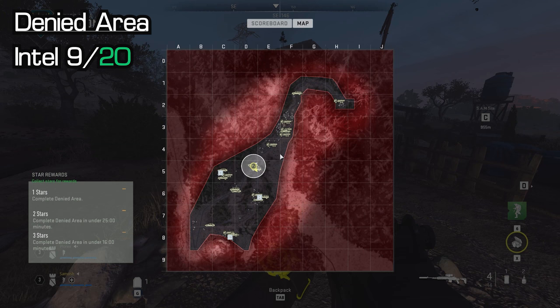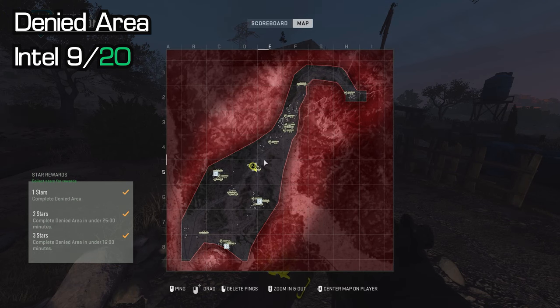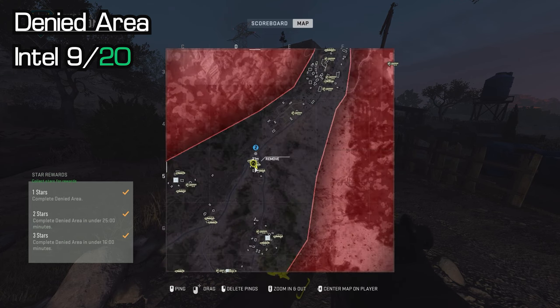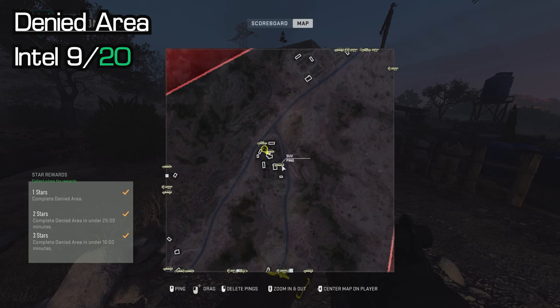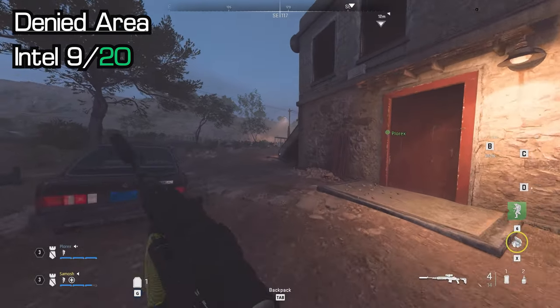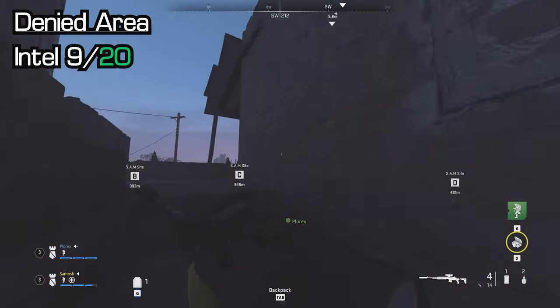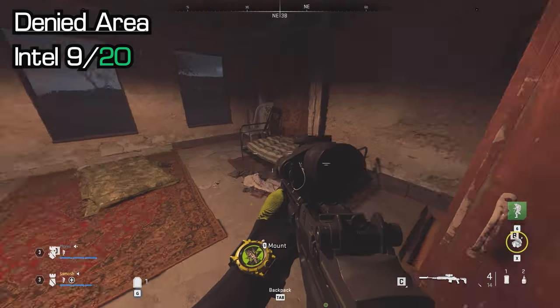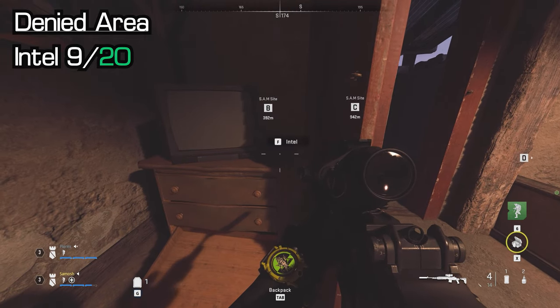Next up, you'll see a little fork in the road just outside of the previous town and a small mass of buildings. This Z-shaped building in the middle of the cluster is where you need to go. There is an outside stairway — go up to the second floor. In the doorway, just behind the door, there is a TV and a cabinet. Just next to the TV is your next piece of intel. That is intel number nine — almost halfway there.